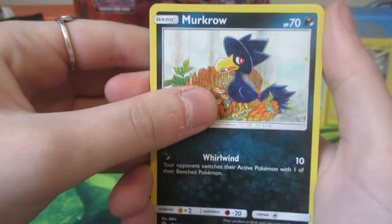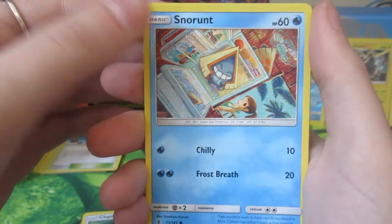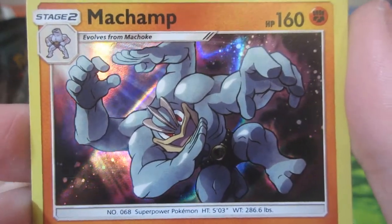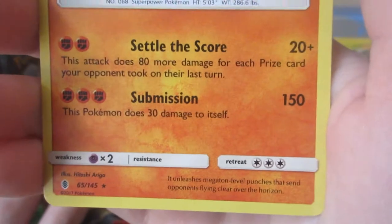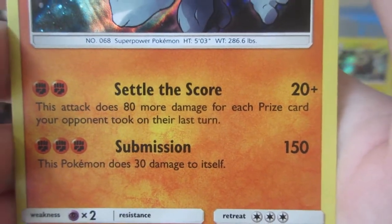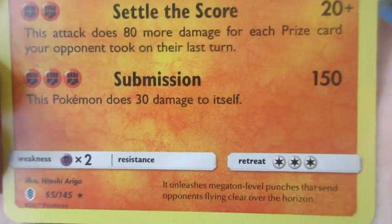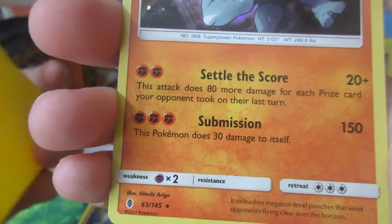Murkrow, a Leyland Sentret, Machop, Chansey, Snorunt, Tentacruel, Max Potion, Machoke. Reverse Holo Nosepass and a Holo Machamp! That's actually really nice, I really like that. Settle the Score - for two fighting, this attack does 80 more damage for each prize card your opponent took on their last turn. So if they killed an EX, just send out Machamp - that would do 80 plus 80 plus 20, that is 180 damage! For only two energies - that's really good.